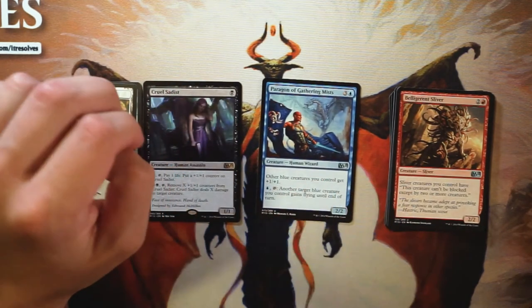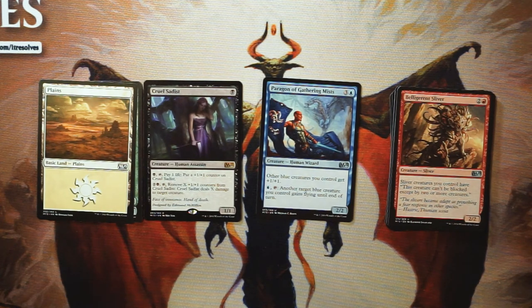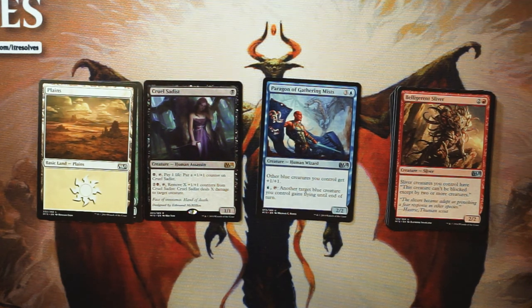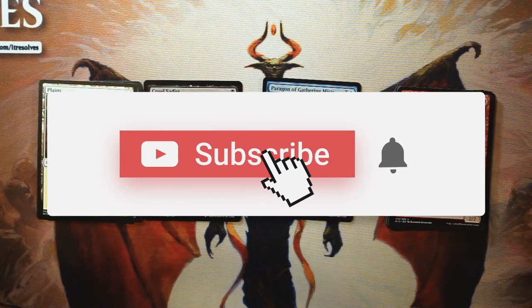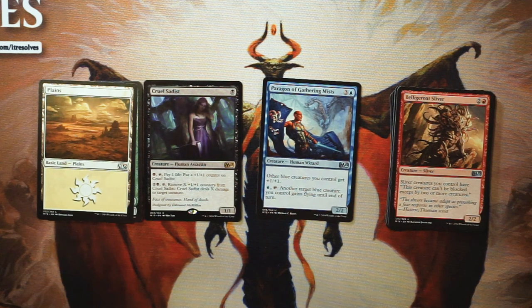We did not get a foil, so for me it's a very easy Paragon of Gathering Mists — that's clearly the best card in this pack. Belligerent Sliver is also very good if you're going for slivers, but I'm going to shy away from that. Feel free to disagree with my draft picks in the comment section — I'm happy to have that conversation. If you enjoyed this video, please leave a like or comment, and make sure to subscribe. With that, I'll see you in the next Crack a Pack episode.